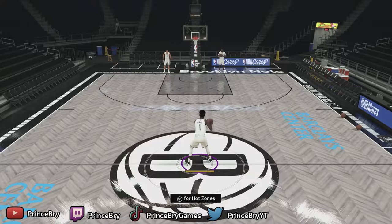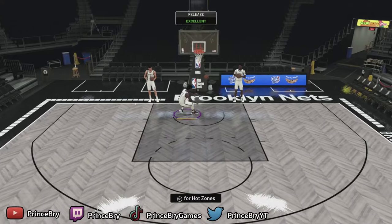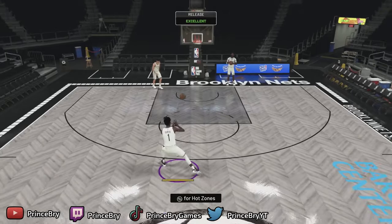We're here with my man Jonathan Isaac in freestyle. As you can see, the player build looks huge for a small forward at 6'11". He's going to be a big body and he doesn't even move bad. I think he has shifty dribble style. First shot is a green — that's always a great sign. Hot zone wise, he's got them everywhere except for the right wing on the three-point line.